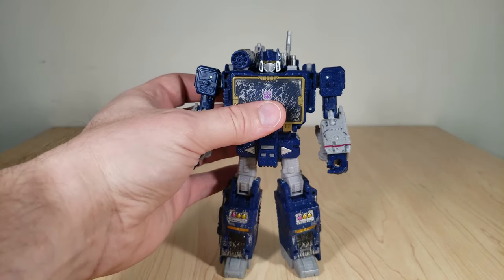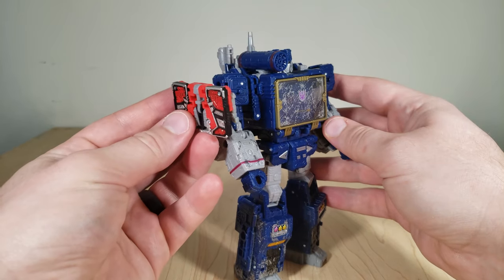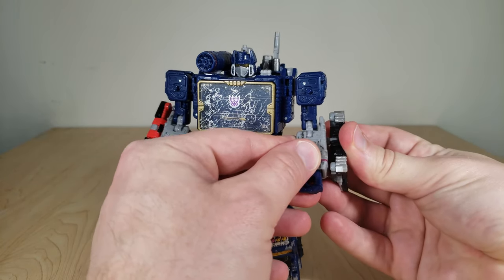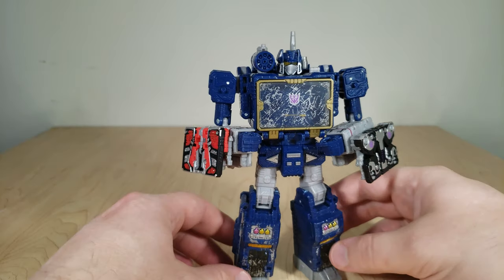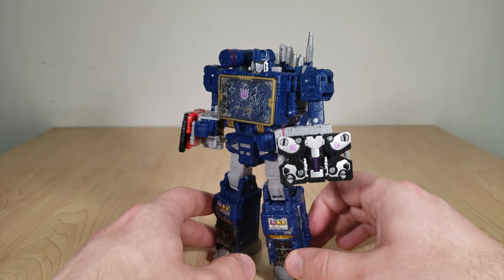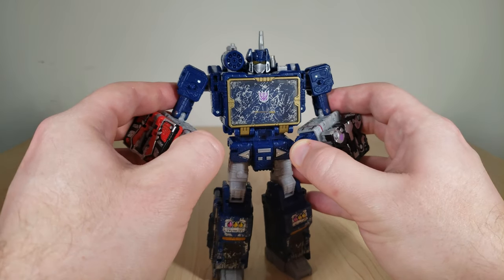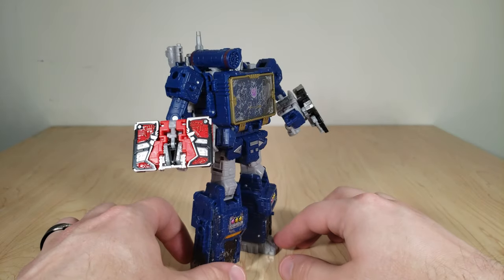Let's bring in Soundwave. The instructions keep telling you to plug them into his shoulders, but personally I think they work much better in his forearms — they work better as bucklers for him. Because they are five millimeter posts, they can attach to pretty much anywhere on his body. In theory you could just deck a figure out with these armor bits all over him, which is cool. It gives them a purpose — they're more than just a rectangular brick.